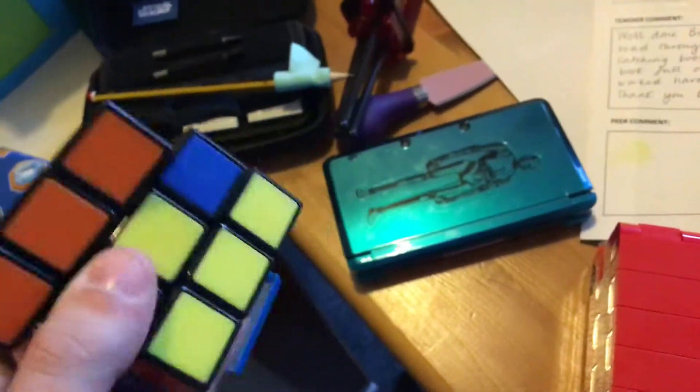Over here I have my extremely messy desk. Over here is my pencil case right here, and a Rubik's cube. This is not my main — I have a Cyclone Boys 3x3, but I don't know where it is. Over here I've got a drawer, some drawing drawers. My headphones right here.